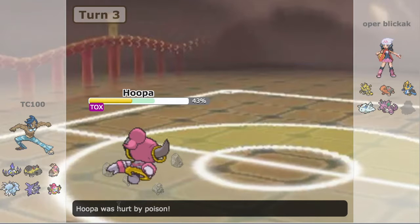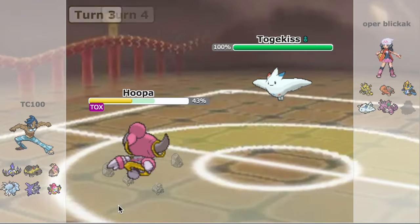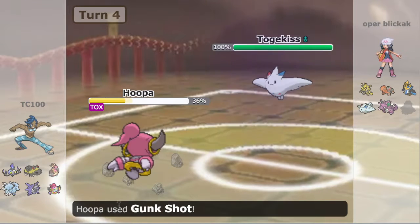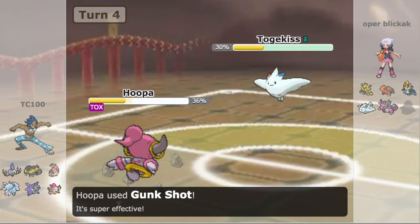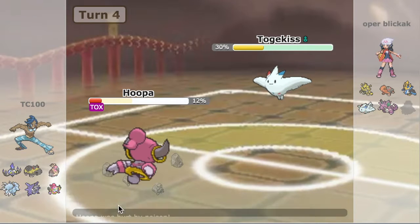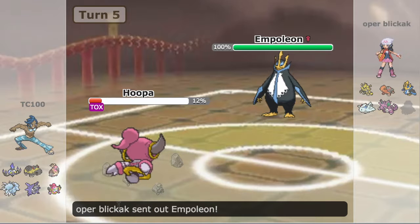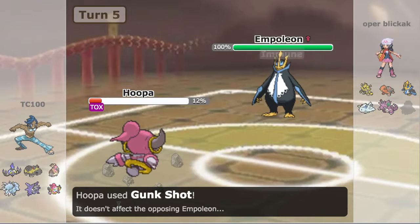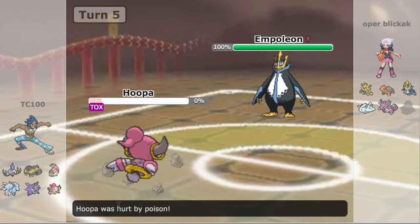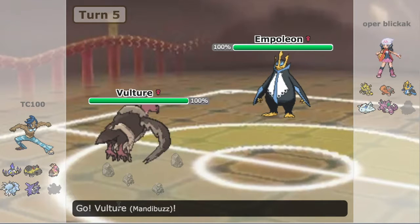We were able to take out Probopass. But that means Togekiss can come in and Air Slash me to death. However, he goes for Psychic — I don't know why he did that. This allows me to go with Gunk Shot, which is very powerful coming from Hoopa and super effective because Togekiss is a Fairy type. He goes into Empoleon next expecting another Gunk Shot, which I actually go for — really dumb. I really should have gone with Drain Punch or Hyperspace Hole for coverage. My Hoopa goes down to the Poison.